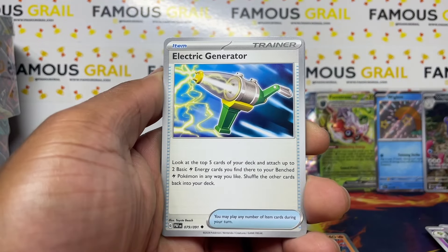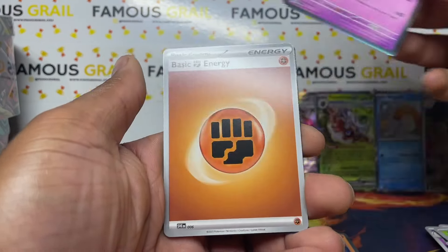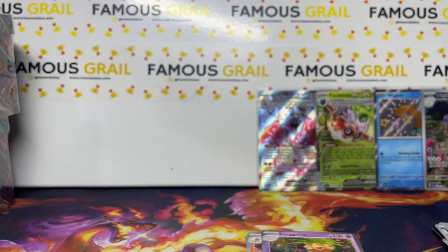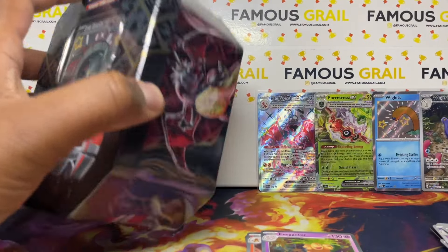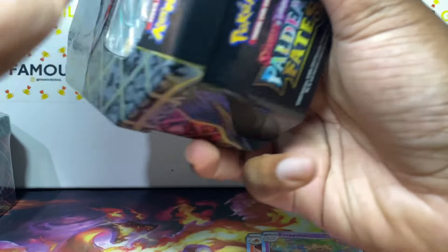We got Dene, Scrafty, Swoobat, Charmander — nothing else there. At least got a double army there. Unfortunately Charizard is letting us down on the pulls, but we're moving on to the Iron Treads tin now. The lid is different — that's how the tins work, the lid matches the promo.